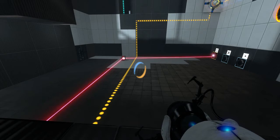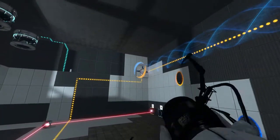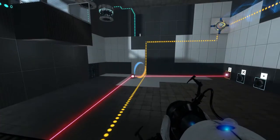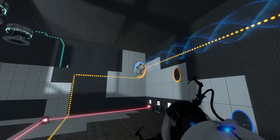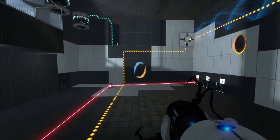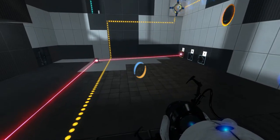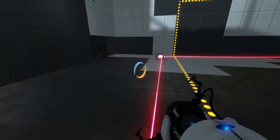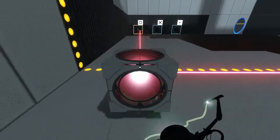How am I supposed to do this? I can't activate the excursion funnel. I was thinking I could actually have it move forward using the excursion funnel, but I can't access the excursion funnel. Plus, if I move that sphere by moving the excursion funnel in the slightest, then I'm done. That's it — no more test. Maybe if I had it bouncing up and down between two portals. I don't know if that would actually be worthwhile, but let's give it a shot.